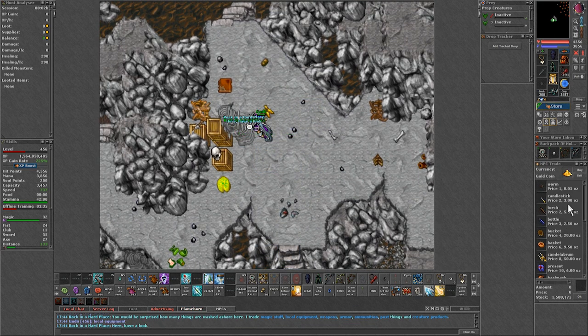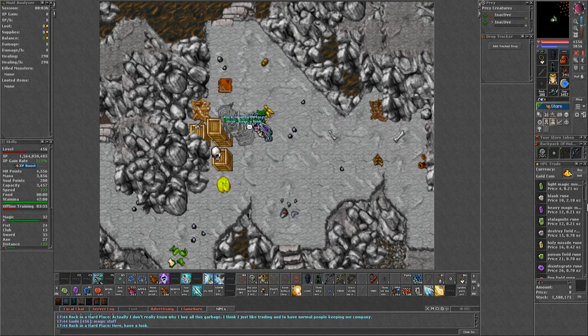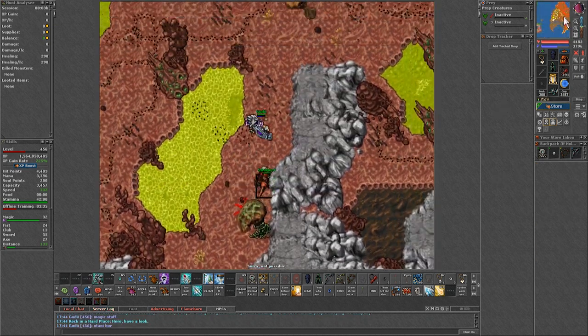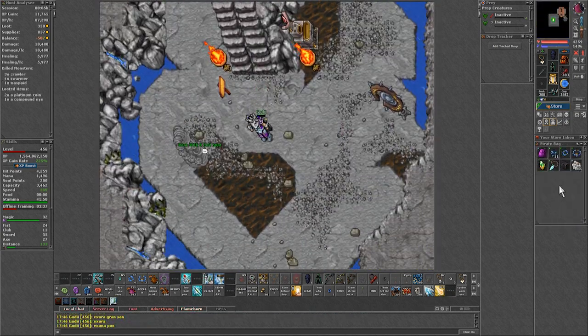As you can see it takes seconds to reach the spawn, and the best thing is that in the mountain there is an NPC called 'A Rock in a Hard Place' where you can resupply and also sell most of the loot from the monsters here. Also at the middle of the island there are stairs that take you into the depot and a temple.